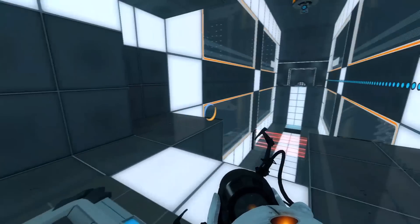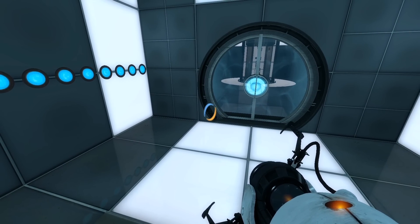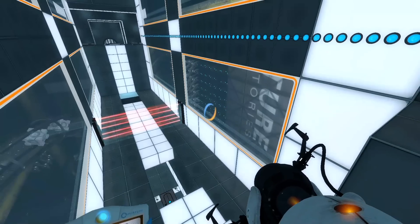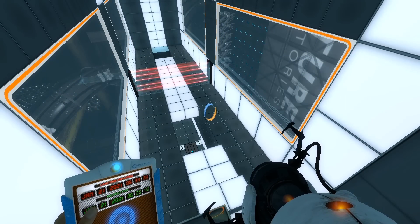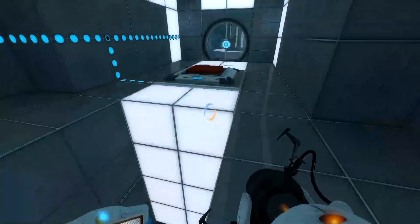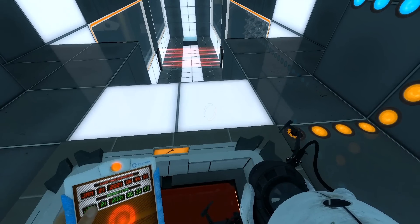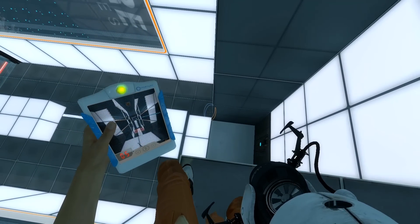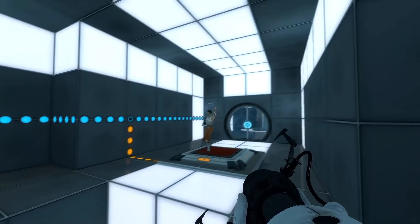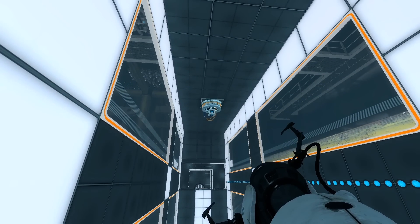Bloody hell, that took a lot of jumps to get me back up here. What does this even do? Oh, I see — I'm on the other side now. What good does that do? What happens if I press this? Does that open that? No. It does nothing. I also need that one pressed — that's a cube one though. How the hell do I get that cube?